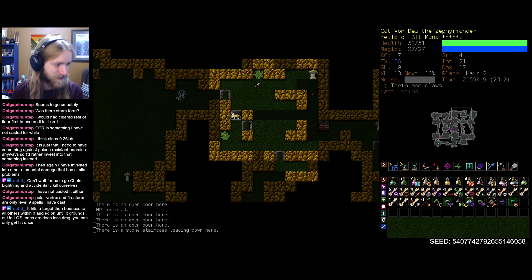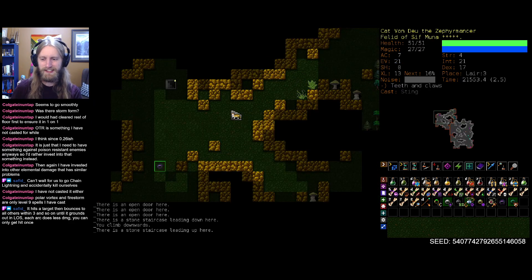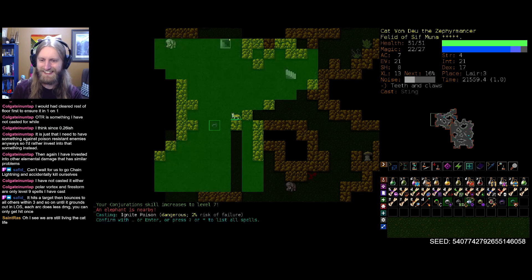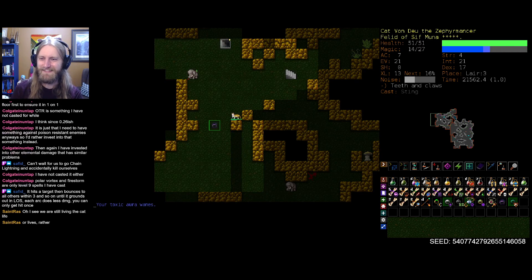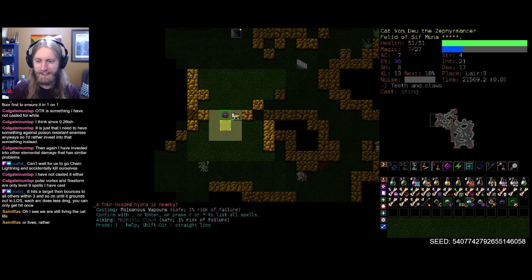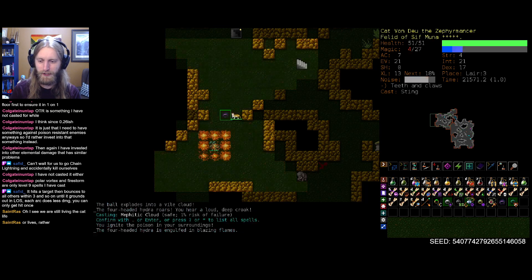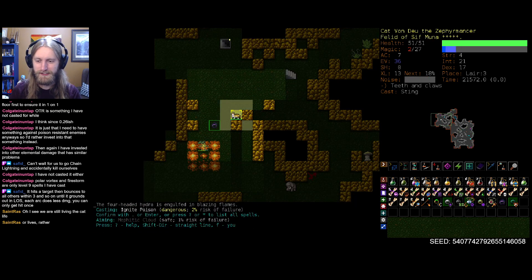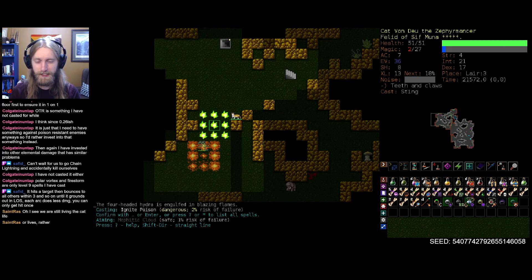If chain lightning hits a target it bounces to all others within three in line of sight until it grounds out — each arc does less damage and you can only get hit once. It sounds terrifying to use, but I'm in. This might be the run to learn it. At least the advantage to learning it on a cat is, even if it goes horribly wrong, we have the opportunity to die one time and it's not the end of the world.